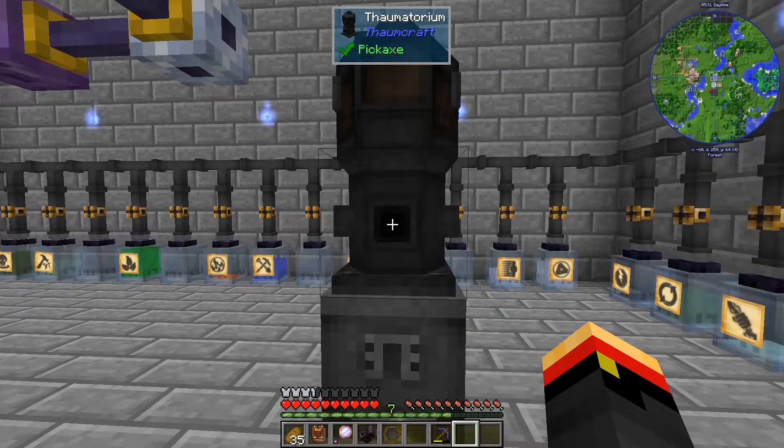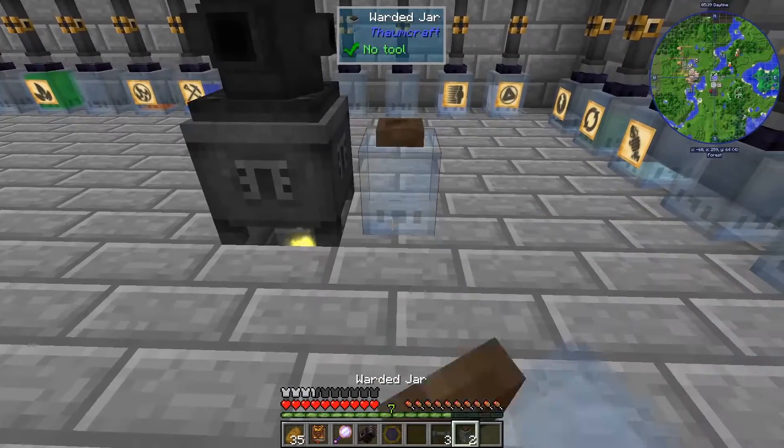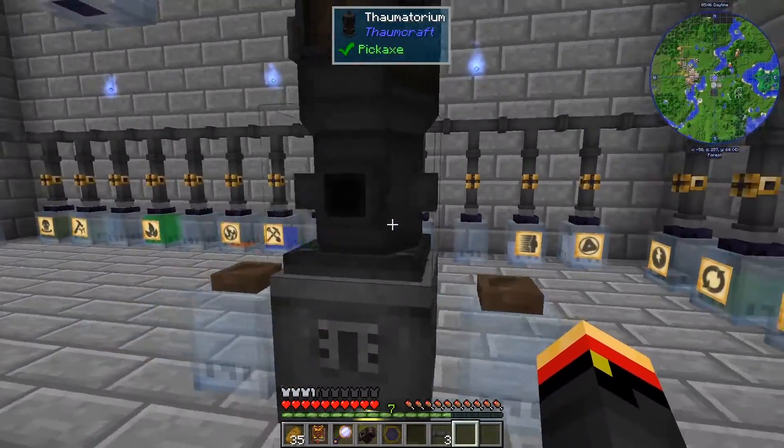What we have to do is put the catalyst in here, select the recipe, and then pipe liquid Essentia into the sides. I'm going to put some floated jars down here. There are six slots that you can pipe things into.